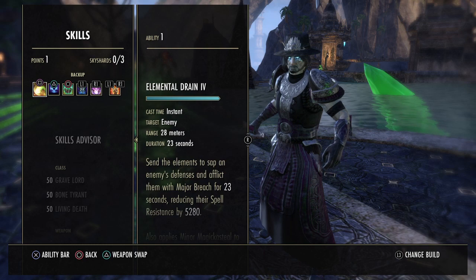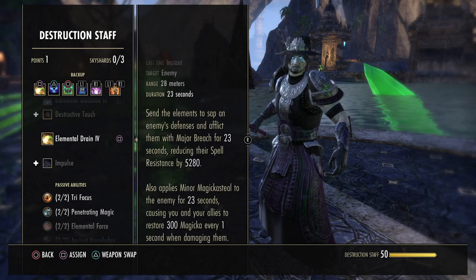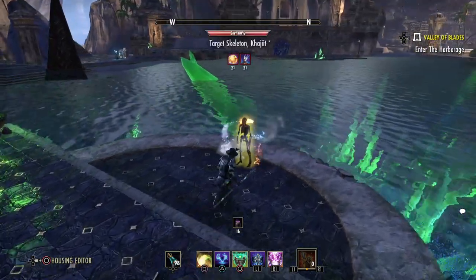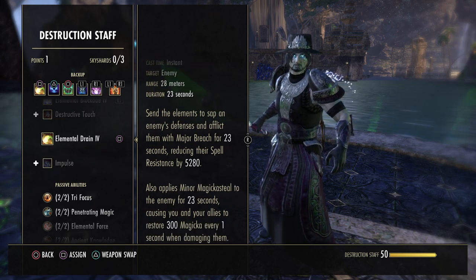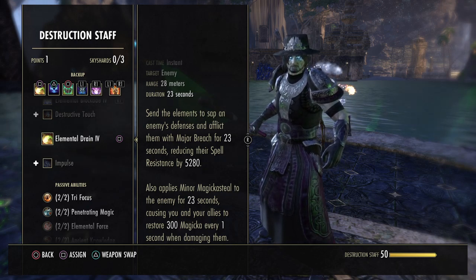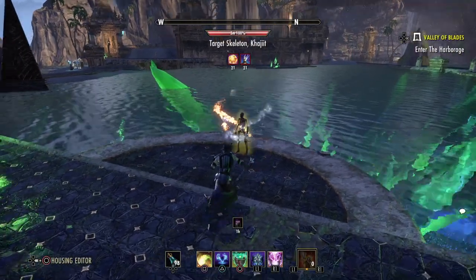Back bar: Elemental Drain from the destruction staff skill line — very important for healers. It starts out as Weakness to Elements, morph it to Elemental Drain. It afflicts the target with major breach, reducing their spell resistance by 5k, which is quite a big debuff for the boss. Always try to keep that up, especially on a boss, to make it easier for the DPS to kill it faster. It also applies minor magic steal for magicka DPS — so every time a magicka DPS attacks a target with that buff on it, they restore 300 magicka every 1 second. Always keep Elemental Drain up on the boss.